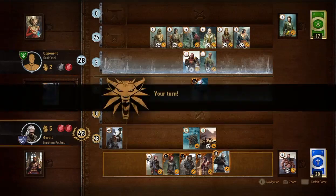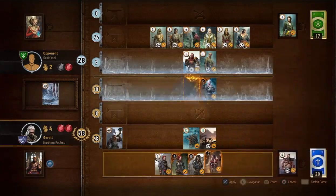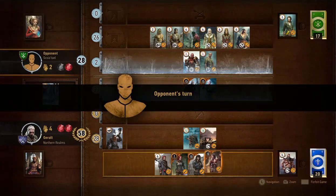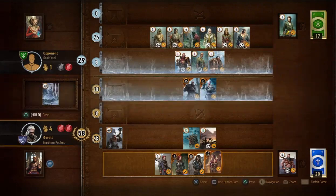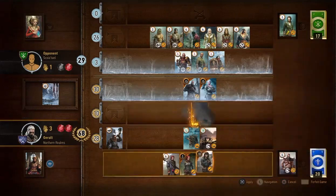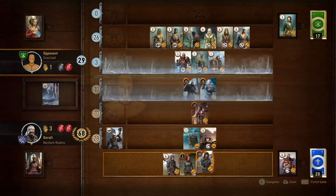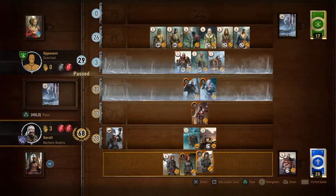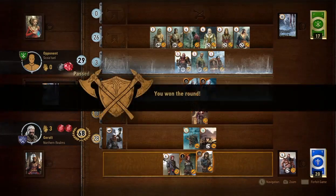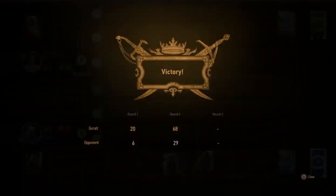Another agile card from the opponent, but frankly they don't stand a chance — I've got so many good cards. Out goes another 15, another hero card. They played a Biting Frost card into the close combat rank — it looks like they've got no choice. After another hero card from me, that's all they had. They've now run out of cards and have to pass. They've got 29, I've got 68. All I have to do to win is pass. That's it — complete victory. That was a fairly easy match. Let's go on and play our other contestant and see if they do any better.